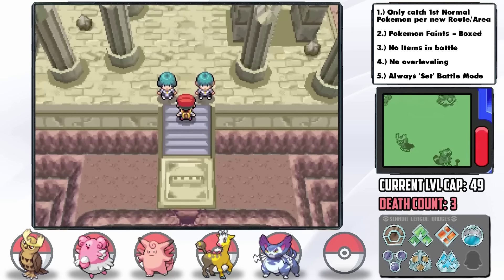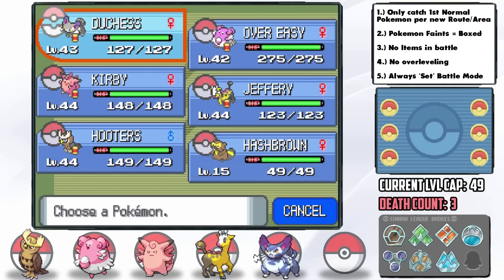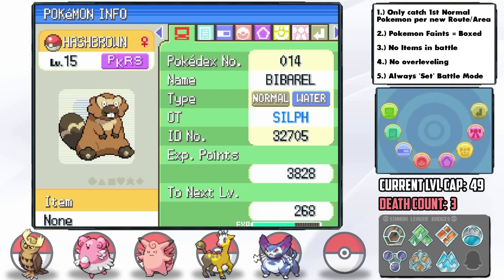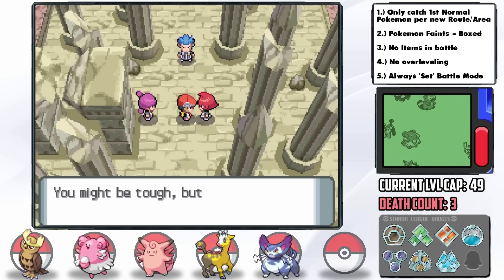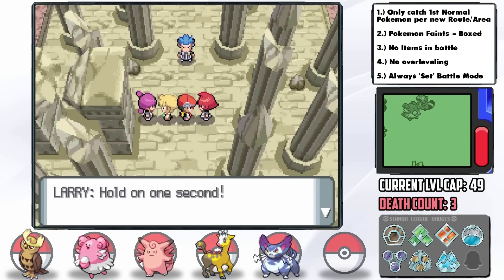Fast forward to one of our scariest challenges yet — Spear Pillar. While checking our team was ready, I noticed our Pokémon have Pokérus, which is rarer than finding a 1-in-8192 shiny Pokémon. No idea how this happened but it doubles the EVs we get. After grinding our team to level 45, it's time for the first challenge up here: a double battle with Barry against two Team Galactic Commanders, Mars and Jupiter.